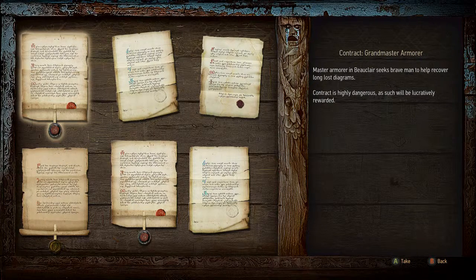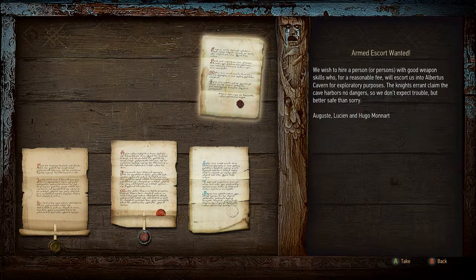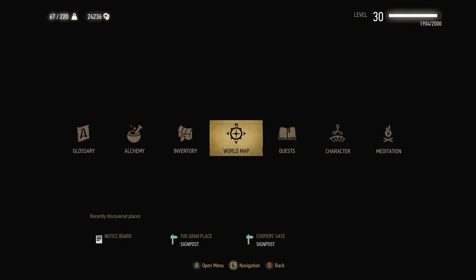Alright, Contract — Grandmaster Armorer. Master Armorer of Beauclair seeks brave man to help recover long-lost diagrams. Contract is highly dangerous, as such will be lucratively rewarded. Fisticuffs — here we go, we got fighting. Hey tough guy, smack down your brother-in-law and now you're feeling invincible? Neighbors step aside when they see you coming, got violence in your heart? Then perhaps it's high time you fought for the title of Brawlmaster about Beauclair. Defeat three champions and you'll get the honor of facing the maestro himself. Armed Escort Wanted — we wish to hire a person or persons with good weapon skills who, for a reasonable fee, will escort us into Albertus Cavern for exploratory purposes. The Knights' errand claim the cave harbors no danger, so we don't expect trouble, but better safe than sorry. August Lucien and Hugo Menard.